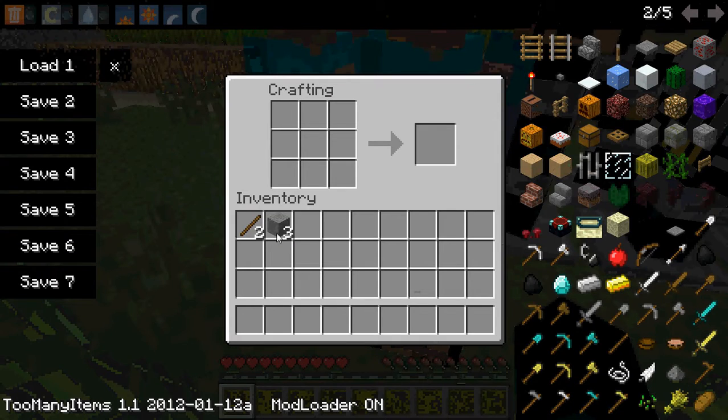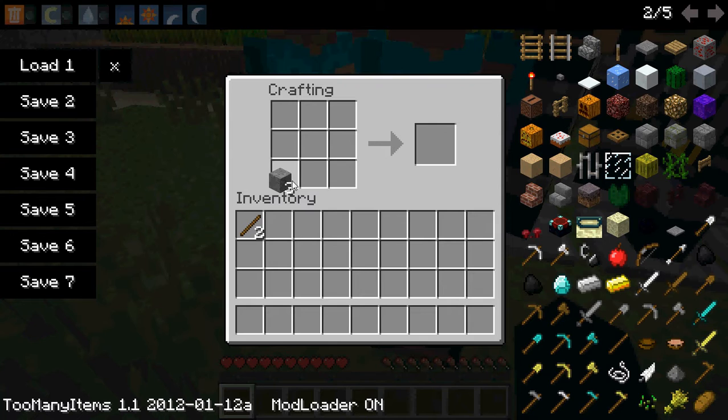The way you craft an armor stand is: three smooth stones on the bottom, two sticks on top. There you go.